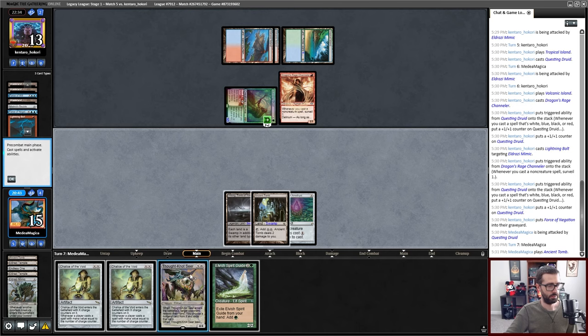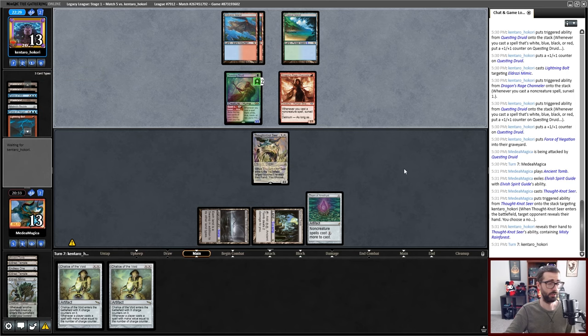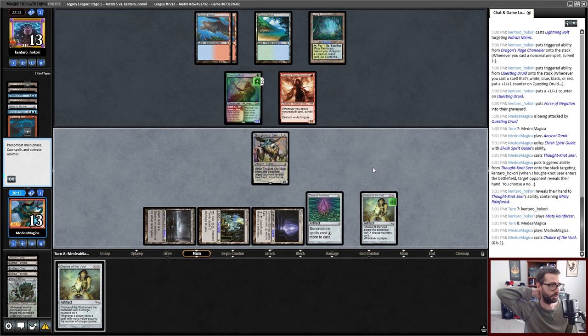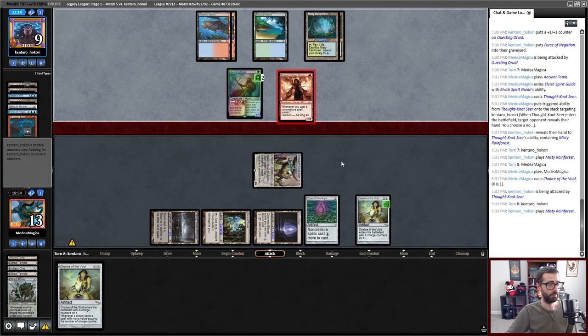I think I would just like to attempt to take whatever gas is remaining in my opponent's hand, try to fog this attack for three, and then resolve a Chalice. This will be Dazeable but does not cost me life, and I think the life is the big deal here. Am I willing to attack with Thought-Knots here — willing to trade damage for damage? There's land, instant artifact, no sorcery or creature over there. I think I'm going to crash in. The longer this game goes, the worse I am at winning, so I'll just go in and hope to kill my opponent.